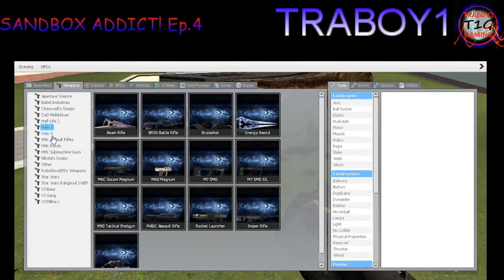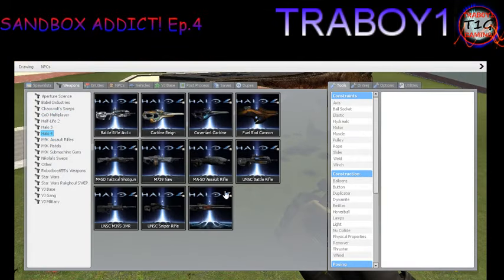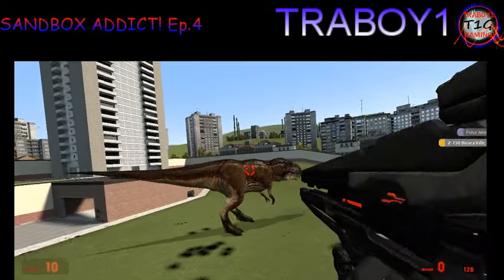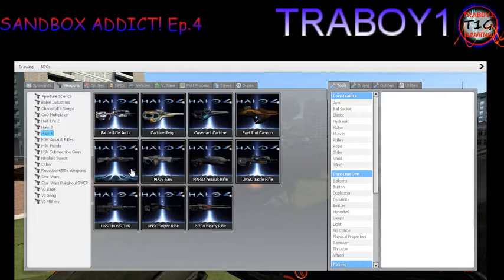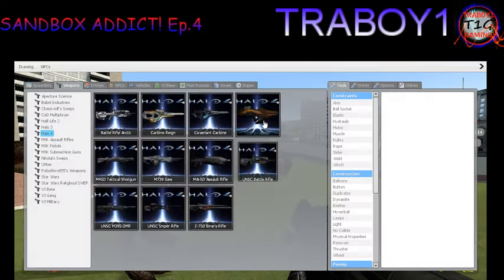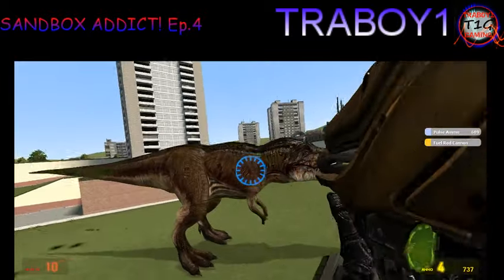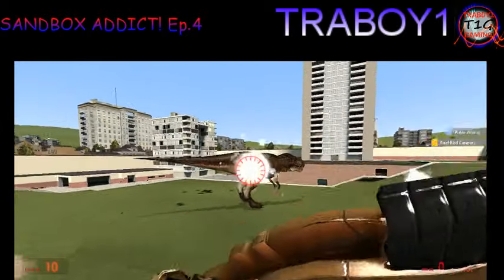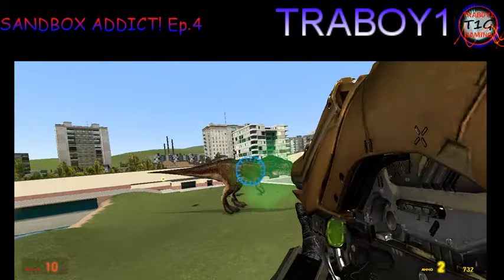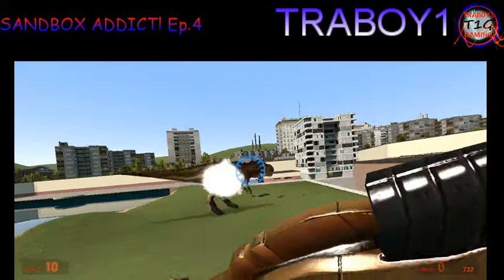Let me try some Halo weapons. I'm gonna try the binary rifle. Doesn't do a thing. It's a shotgun — fuel rod gun. Doing absolutely nothing still. It seems like some of the bullets are just going right through the dinosaur.